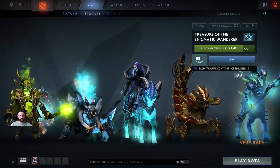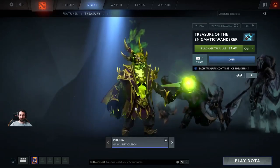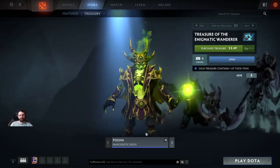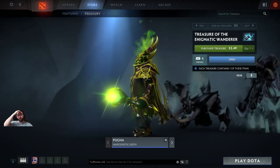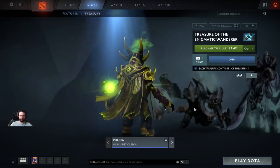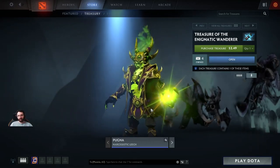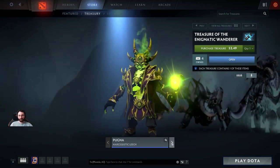So this is a set that got noticed on Reddit, made by TrunkTH and Crowntail. It's called the Narcissistic Leech set for Pugna. I'm going to be super biased, and I know that, but best Pugna set ever made for sure. I feel like this hero, even though he's not played so much, he really needed some better cosmetics, to be perfectly honest.